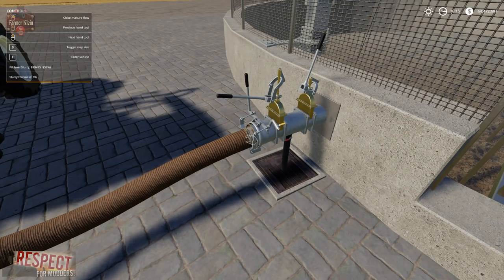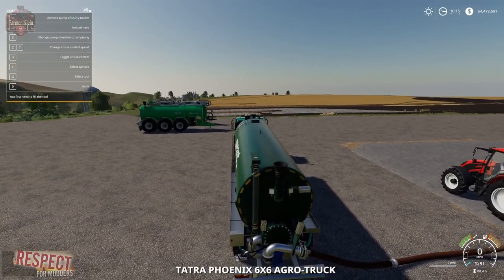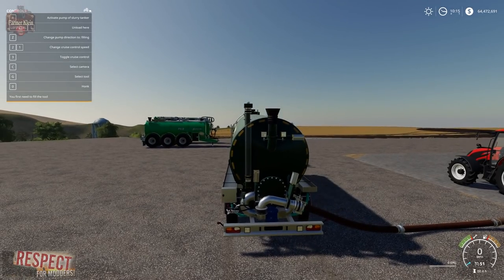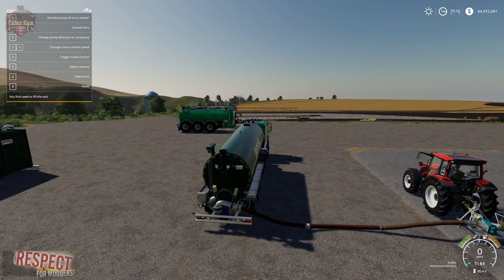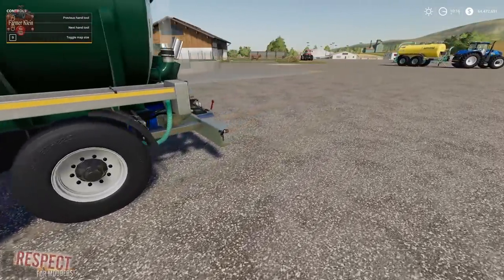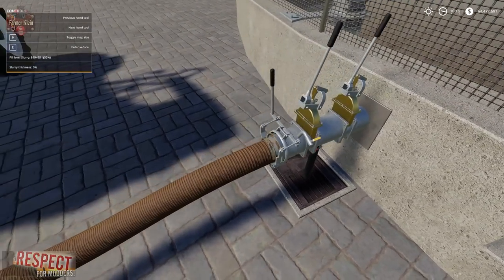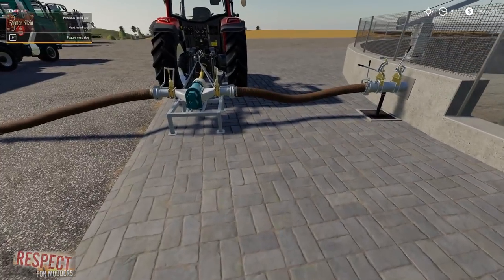It opens the valve. I want to open the valve here on this one, and on this one too. Now I'm going to close this valve on purpose just to show you what happens if it's closed. Get back in the truck. In the truck we have change pump direction — emptying or filling. This is another confusing aspect: it is opposite of what you read. So if it says change direction to filling, that means it's in empty mode. If it says change direction to emptying, it means it's in filling mode.